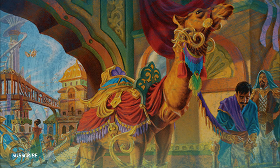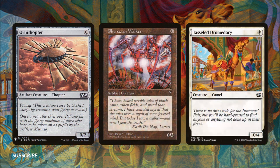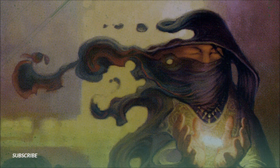In our next section we look at small creatures that only have their defense going for them. Ornithopter is free with flying — once Whately hits the board it becomes a 2/2 with flying. Phyrexian Walker is a zero cost 0/3 with no abilities. Tassel Dromedary is a 0/4 for one mana. Yoked Ox is also a 0/4 for one mana. Grizzled Leotau is a 1/5 for a green and a white. Maned Serval is a 1/4 with vigilance for one and a white. And Spore Cap Spider is a 1/5 with reach for two and a green.